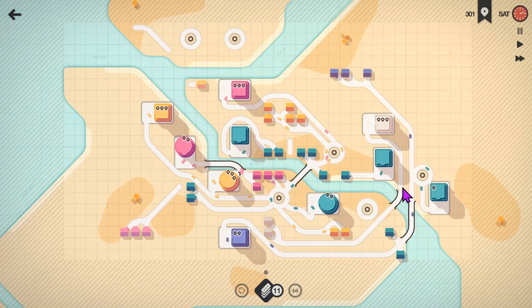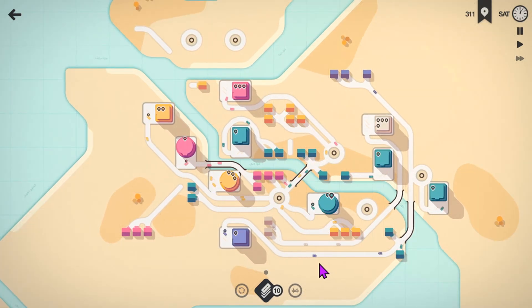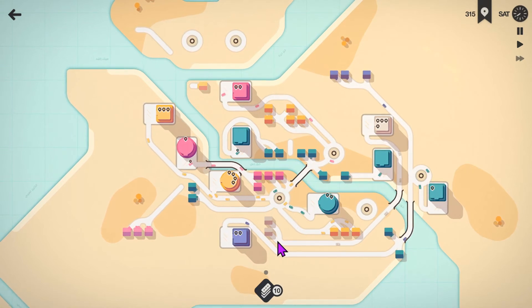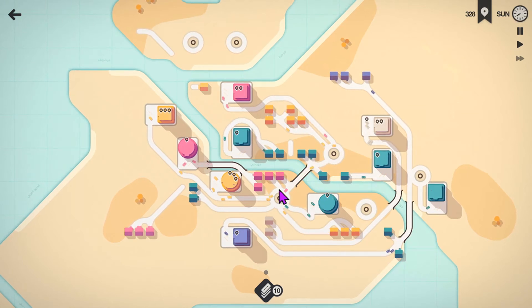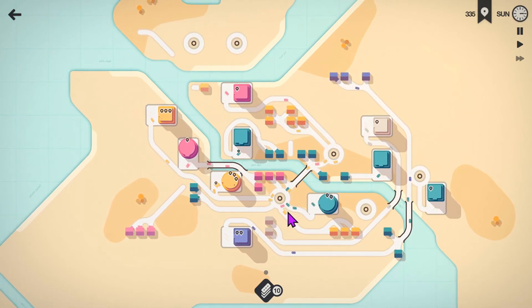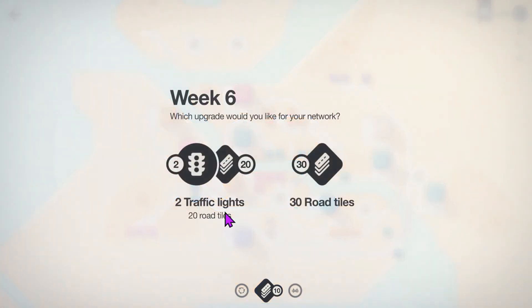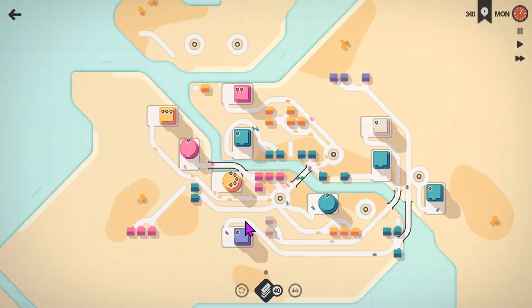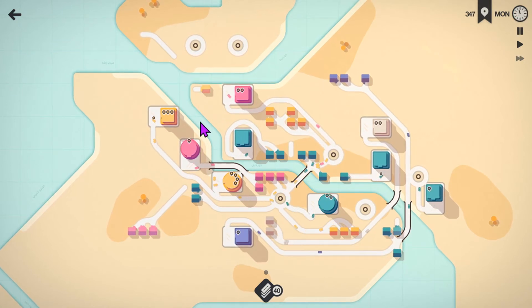We've got this bridge back, which means we can do that. We've got quite a lot of traffic going through here so we want to get rid of that as soon as possible. The only way we can do that is with bridges and road tiles. I'm actually going to take the road tiles here. I really needed a bridge there to implement my plan — I think we're going to have to wait until I get a bridge.